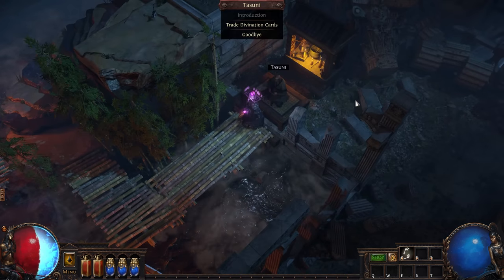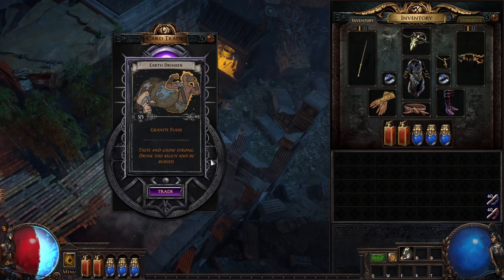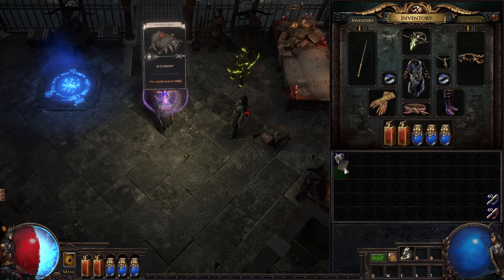The Oracle Body Armor replaces the default user interface for turning in Divination cards. Divination cards pulled from stacked decks are displayed above your head for all to witness, with the Oracle Helmet equipped.